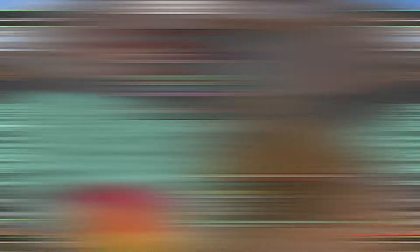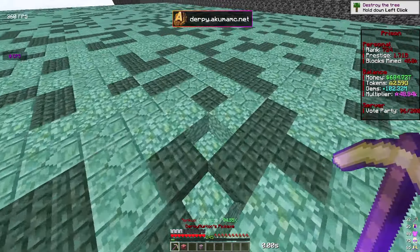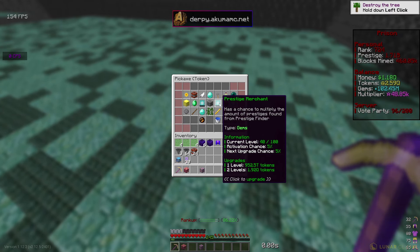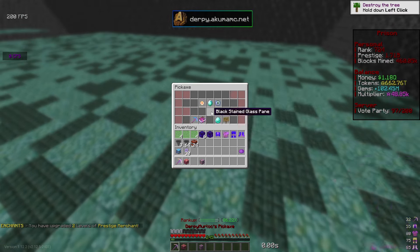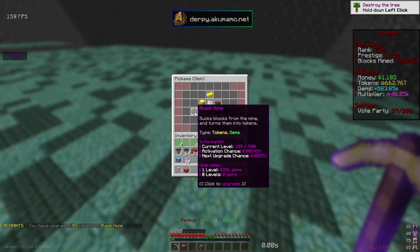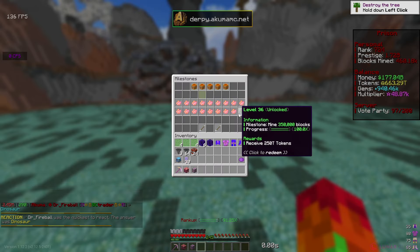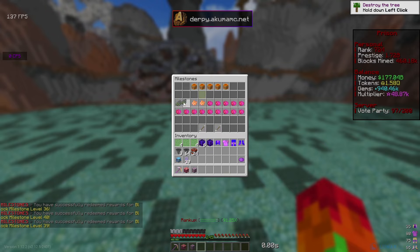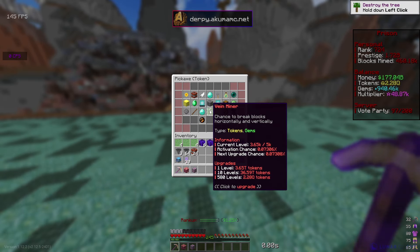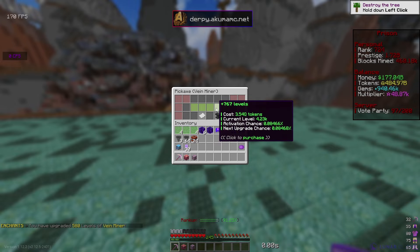I've been mining for a little bit more than 30 minutes and I've reached 100 million gems and 2.5 quadrillion tokens, so we're making tokens really fast now. Let's go ahead and get more prestige merchant and max out heroic treasure finder. Also getting 93 levels of black hole to help get more tokens and gems. Let me check my milestones - for block milestones we're all the way up to 450,000 blocks. That gives us a few more tokens to spend - two quadrillion more. Spending that on vein miner, up to level 4,200. We only need about four quadrillion more tokens to max that one out.